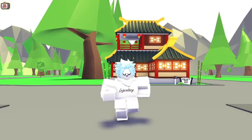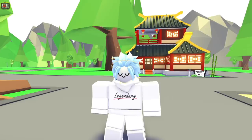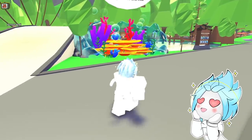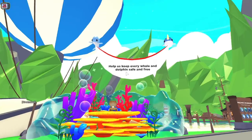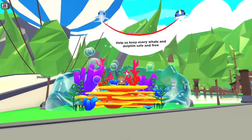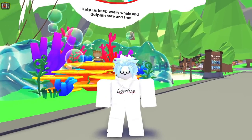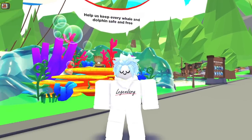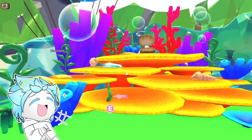Let's go check out the stand — this is so exciting. It's my favourite thing exploring new updates and seeing what fabulous things have entered the game. We should be able to see the stand once we enter Adoption Island. And there it is! Look, it's really cool. Just look at the bubbles floating up from it and there's a sign above it: 'Help us keep every whale and dolphin safe and free.' This stand is here to raise awareness for the WDC charity organisation, which the Adopt Me team donated a massive 50,000 US dollars to.